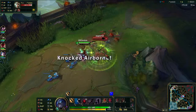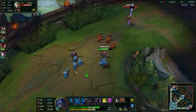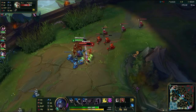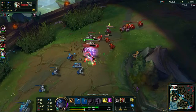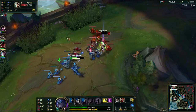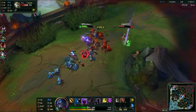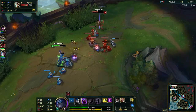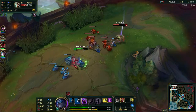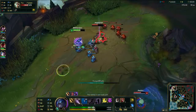Finally, your ultimate is Stand United — Shen's signature move. It's the thing that makes him such a nightmare to play against. The way it works is you target an ally, put a shield on them for a few seconds, and after about three of those seconds you will teleport in, joining the fight. The move is global — there's no range limit on it whatsoever.